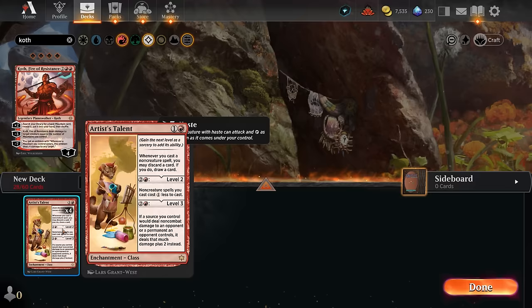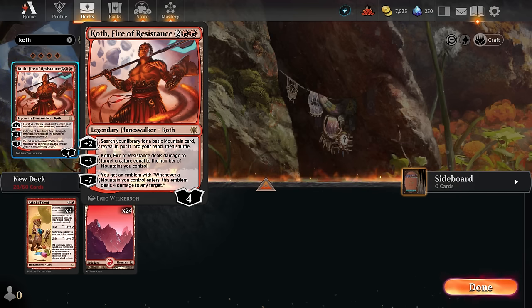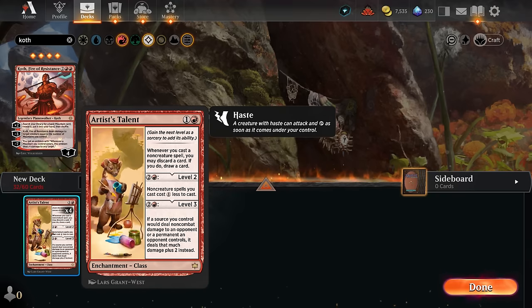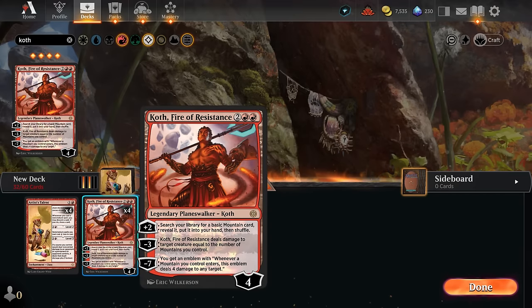When we cast a non-creature spell we can discard a mountain and keep our more relevant spells in hand. The minus-3 gives us a bit of removal to keep the board clear, and the minus-7 ultimate is quite achievable — giving us an emblem saying whenever a mountain we control enters, the emblem deals 4 damage to any target. With a level-3 Artist's Talent that becomes 6 damage, which can speed up our clock considerably.